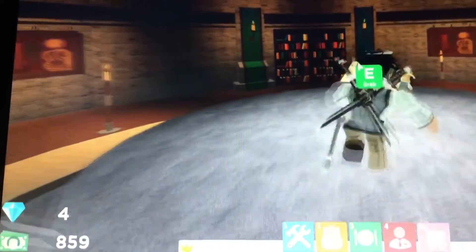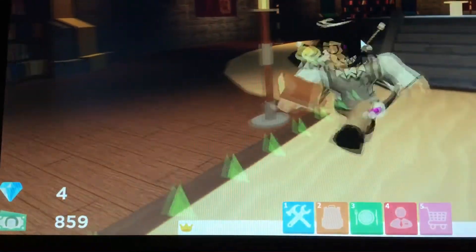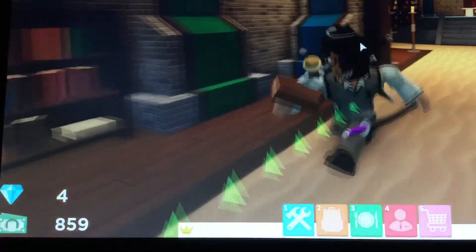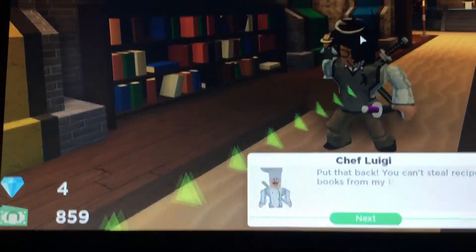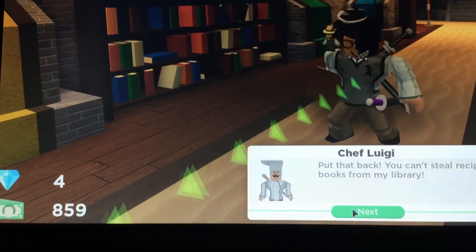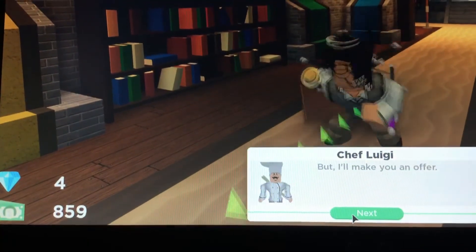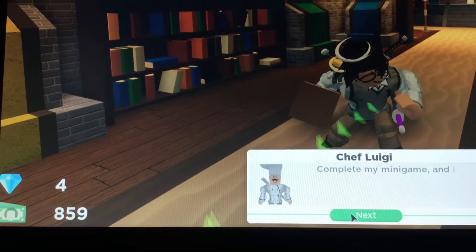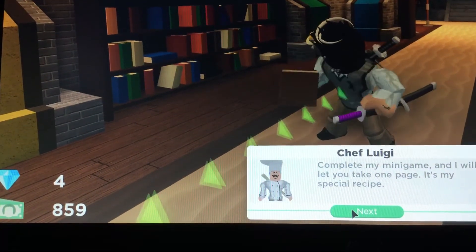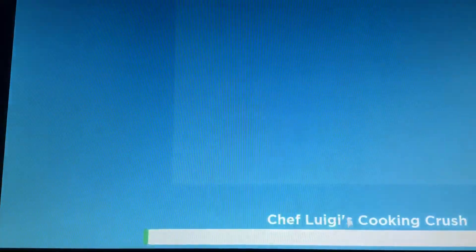You grab Chef Luigi's book. Basically this is going to be very, very difficult. The NPC says: 'You can't steal recipe books from my library. Well, make an offer — complete my minigame and I will let you take one page. It's my special recipe.'